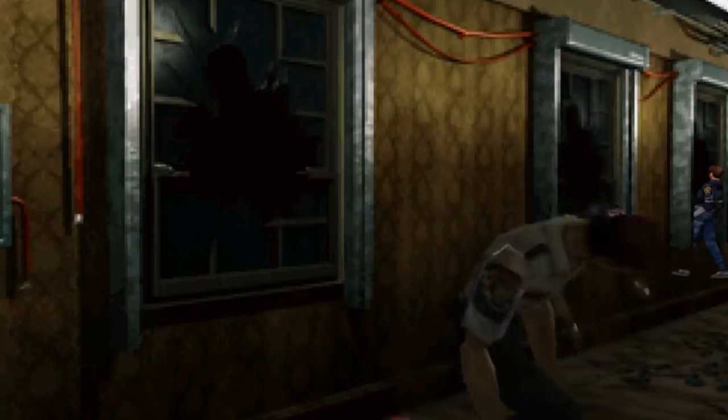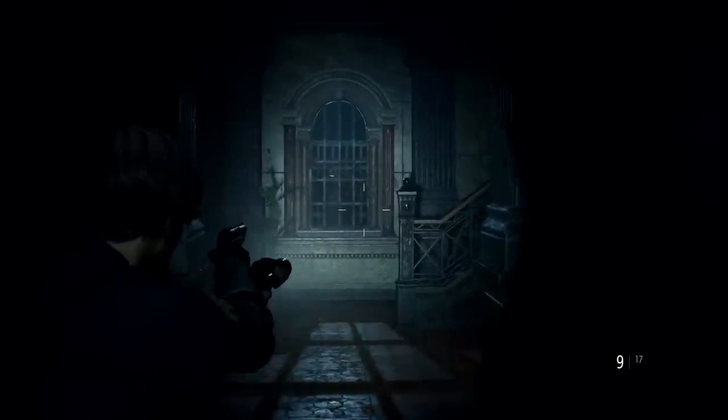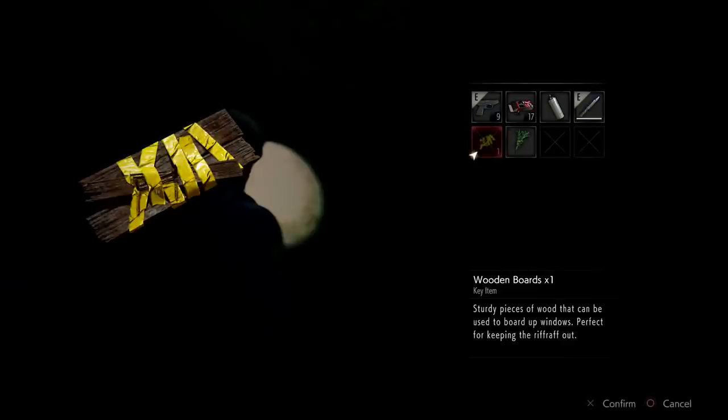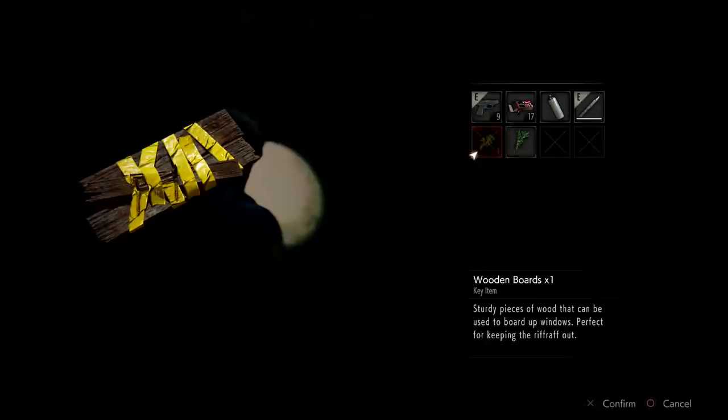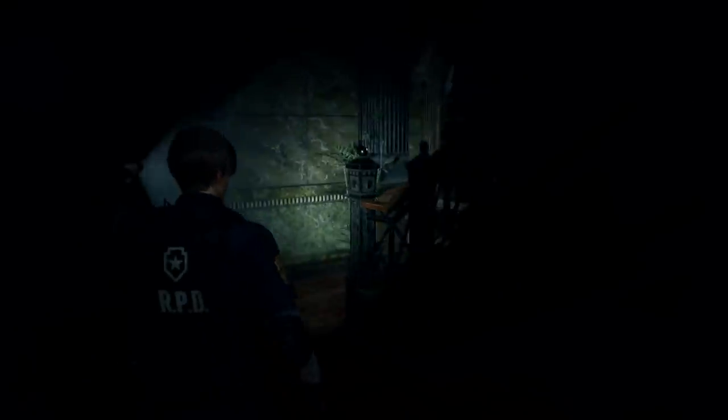With the Resident Evil 2 remake, Capcom decided to take the system one step further by adding an all new way of fortifying. Now the player must uncover scraps of wood covered in yellow tape and then use these scraps to fortify windows throughout the RPD, adding a more in-depth layer of tension and strategy. As if it wasn't already difficult enough to manage the very limited inventory space, players must now properly plan out how they want to make space for these new items. Even after the windows have been fortified, zombies can still break down these boards, so the player will also have to be smart with when they use them.